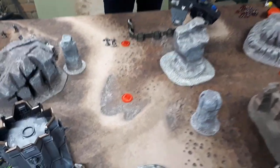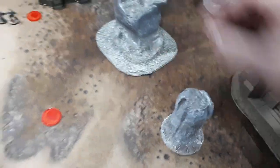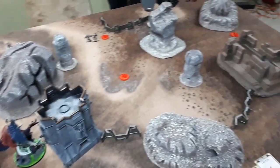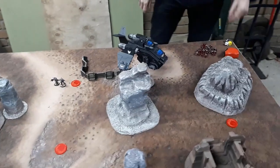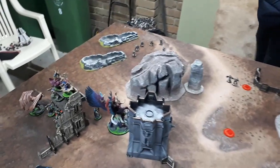The Storm Strike Missiles: one hit, one wound, AP minus three — flat three damage. Magnus takes seven total and is on eleven wounds. Blood Angels score two objectives and claim First Blood. We'll be back after Thousand Sons turn two movement.